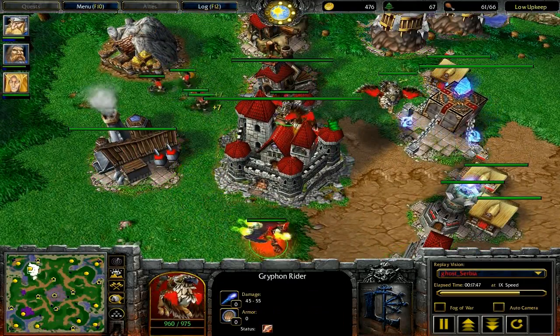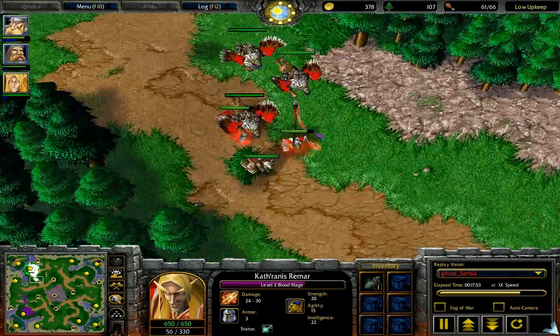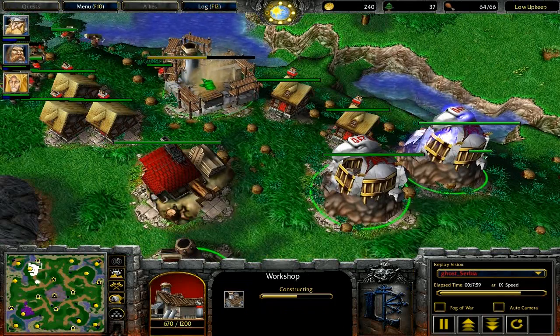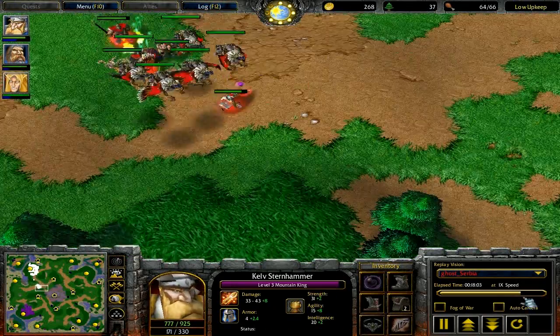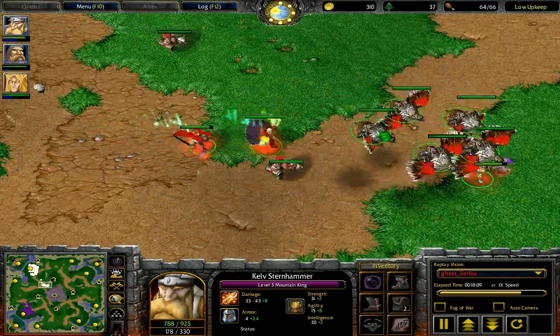Both players are just chilling — not a lot to say right now as they're both making their counters for each other's units. Griffins are obviously a good counter for Bears, and Mortars are obviously a good counter for Dryads, though together they don't produce a very good front line. But you'll see that overall Ghost's units are able to put up a good fight.